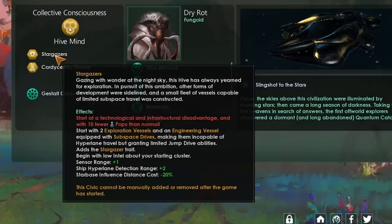We're paying for the Stargazer trait by having 10 fewer pops than normal and a reduction in our technological level and less infrastructure at game start — definitely large challenges to overcome. Having 10 fewer pops is absolutely diabolical, but we'll make up for that through clever strategy. We begin with intel on our starting cluster, knowing the disposition of stars and which ones have habitable planets. On top of that, we get plus one sensor range and plus two ship hyperlane detection range.